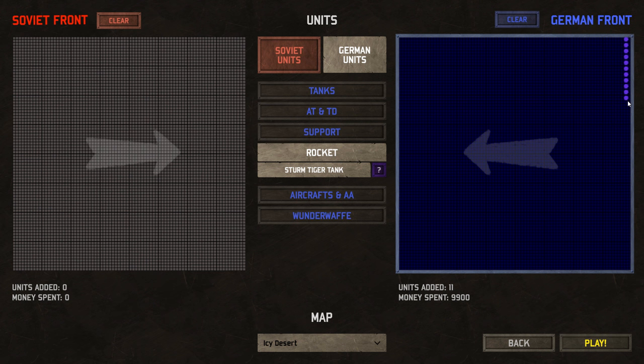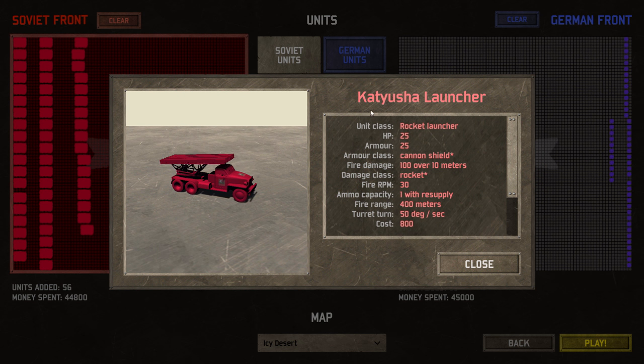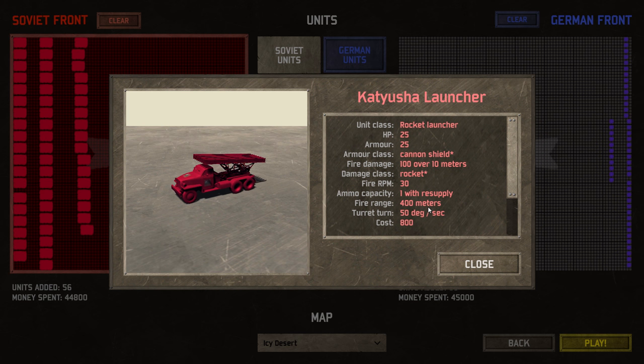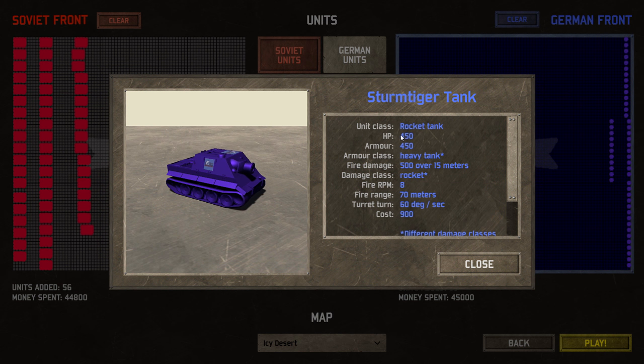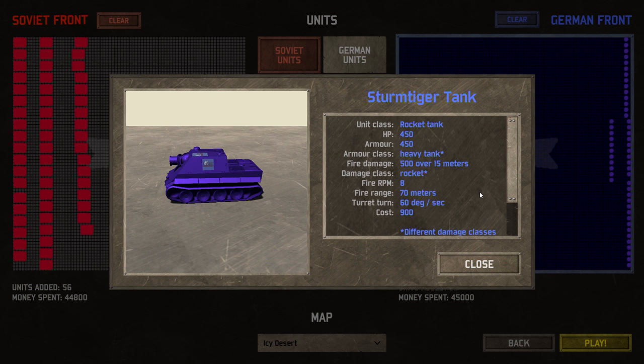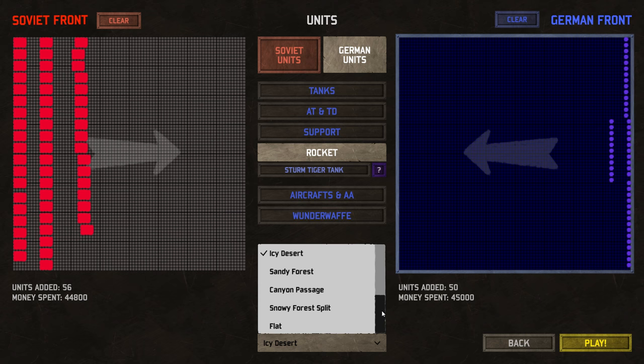So let's go give that a shot. This is going to be just the ultimate reign of death here. I'm going to try and put around 50 units on both sides. Same amount, roughly spent — 56 units to 50. The stats of the Soviet launcher are garbage when it comes to hit points and armor, but look at that range — 400 meters. And if we go over here to the German Sturmtiger tank, you can see 450 hit points, 450 armor, but the firing range is just vastly shorter — 70 meters. So the cost is very similar, but these are two completely different styles of vehicles: heavy armor, short range versus literally no armor, super long range. Who's going to win on the battlefield?